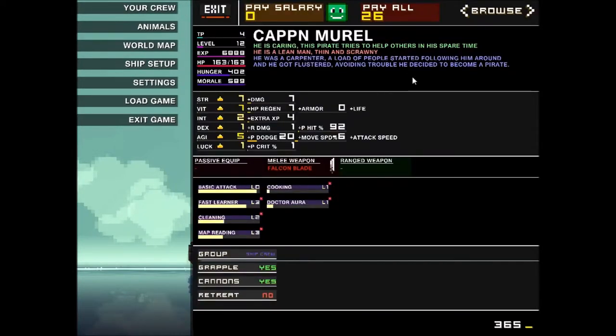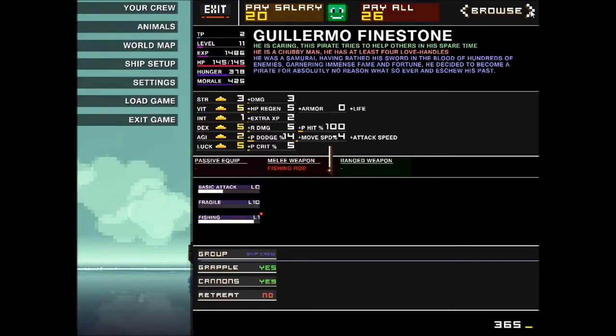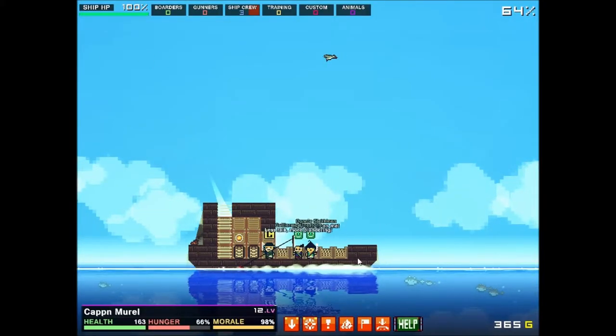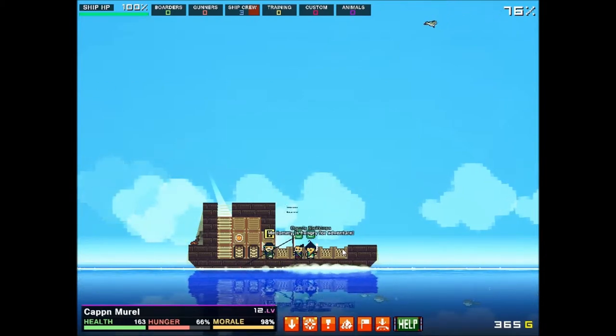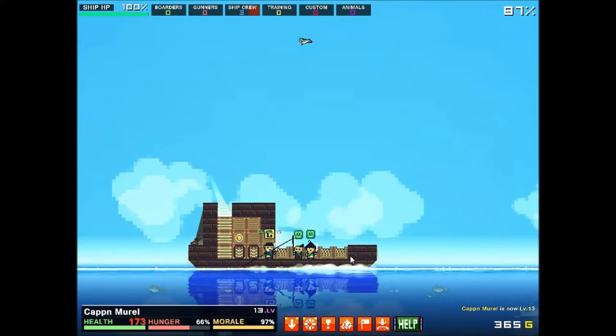Just because if they don't have swimming, they die when they fall in the water. Cat Murel doesn't have swimming. Connie — no swimming. Guiermo — no swimming. So we're gonna have to buy the swimming skill book too. We'll check out Cumberland here, and then I think there was a Pirate 3 just below that — we'll go after them too.